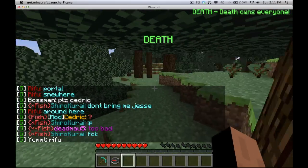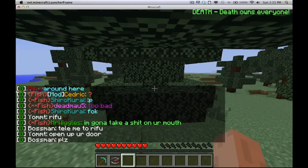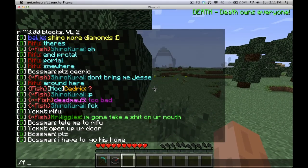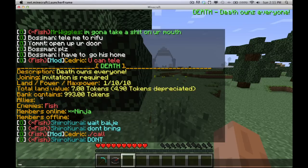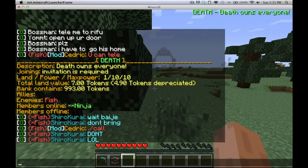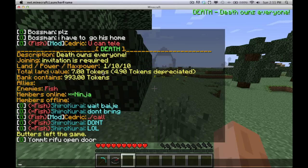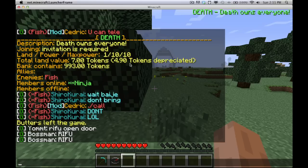You're probably thinking that people can abuse this by claiming a ton of territory if they have a lot of money. But there's actually a thing to prevent this. If we type /f show, it's going to show info about my faction. Under land, power, and max power, it says 1, 10, and 10. Land is the amount of land I own, power is the combined power of all your members, and max power is the maximum power of all your members.